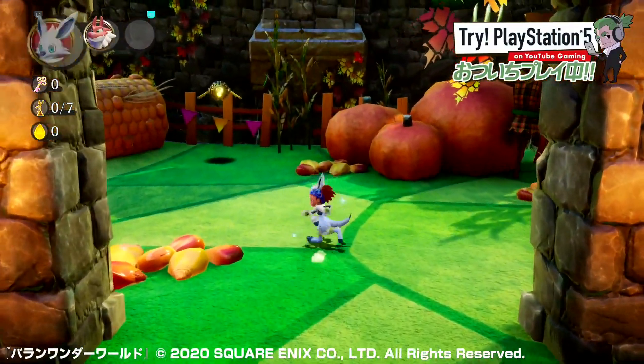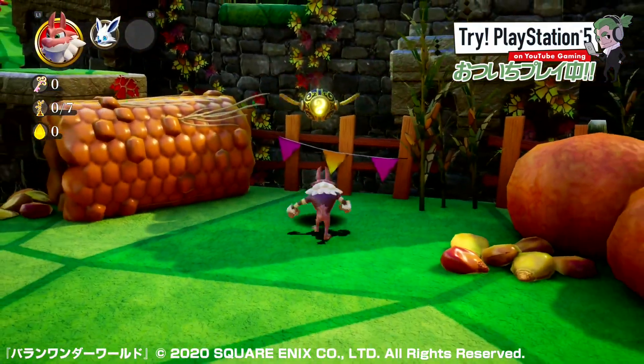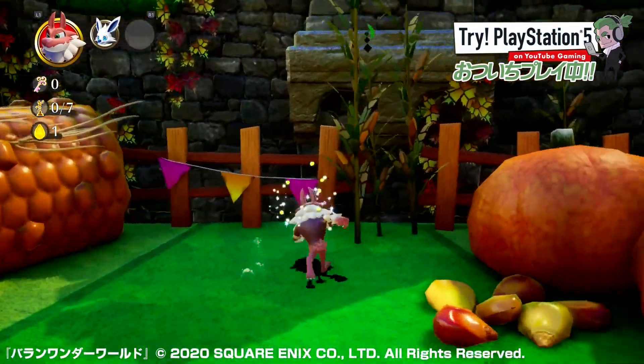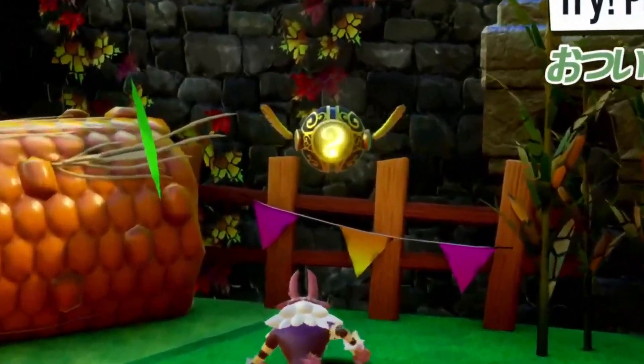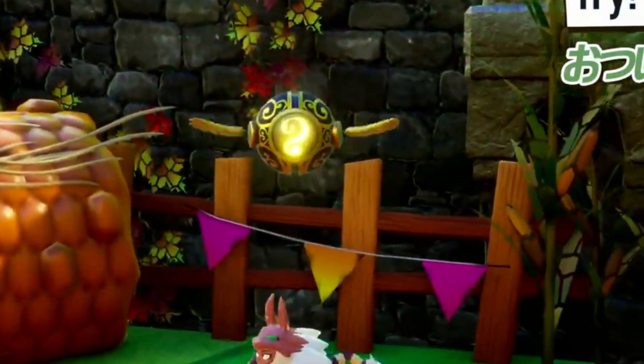A really interesting thing we didn't see in any of the other clips — here we can see a strange floating object that when jumped into, slowly releases a drop. It's unclear if you had to use the tornado wolf to open it or if jumping into it is enough, but it looks like it's another object to keep your eyes out for when exploring the world.